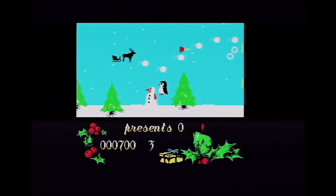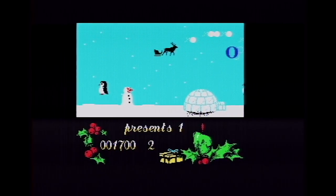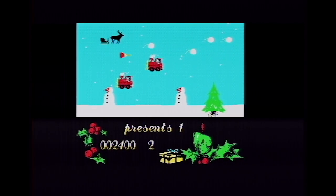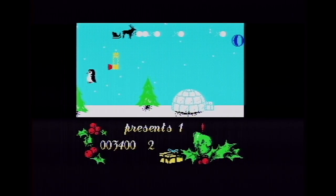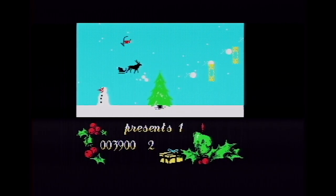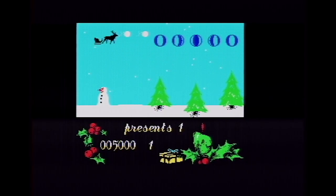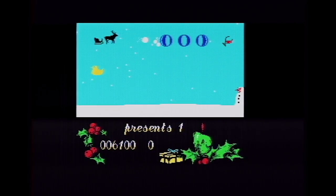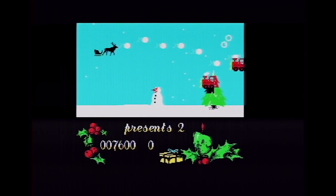Off we go — similar setup to the CPC, a bit faster. Still no Santa sitting on the sleigh, it is just Rudolph shooting snowballs — at least it's not lasers, I suppose. It's faster than the CPC but that makes it oddly even less playable. Some of the graphics are difficult to see. It just jerks along and it's no fun at all. I've played better games from the shoot-em-up construction kit than this.